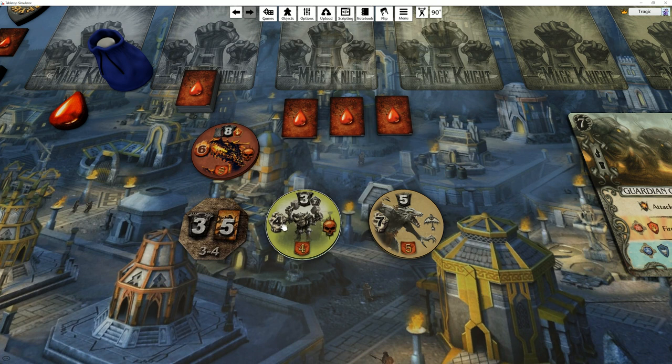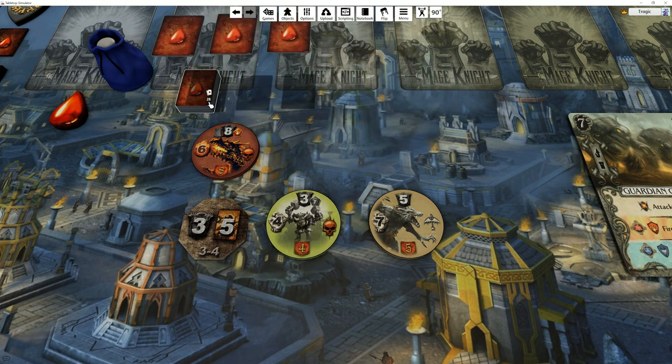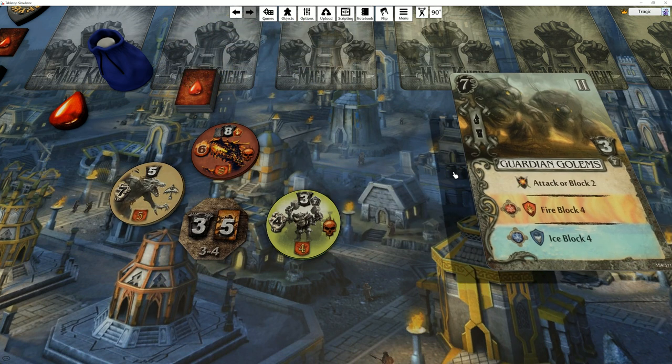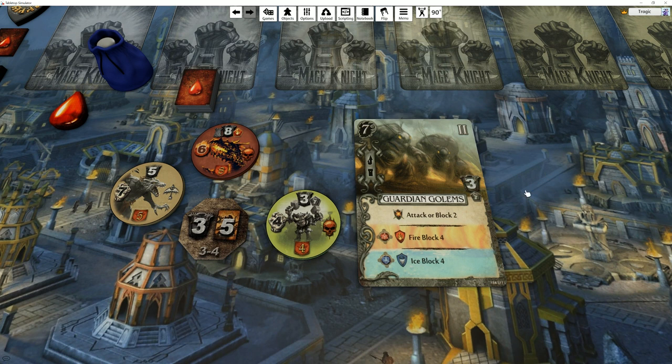Brutal doubles the attack value before you calculate how many physical wounds you receive. And this changes another aspect of the game which I've been getting wrong: how blocking with units works, particularly units with resistances.